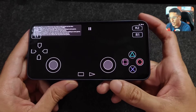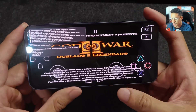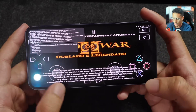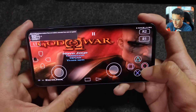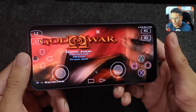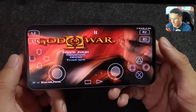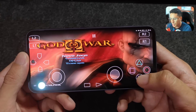Now let's start up God of War 2 and check it out. As mentioned in the update, the buttons have been changed and they look way cooler — I really liked the new button design. This version is a fan dub completely in Portuguese, and it's running at 60 frames per second smoothly.